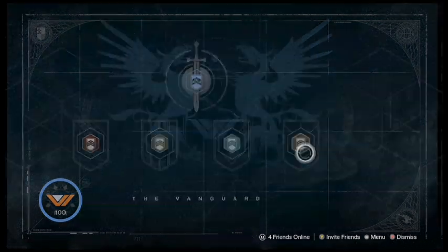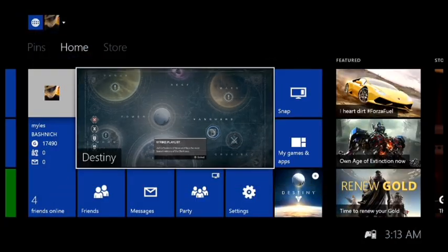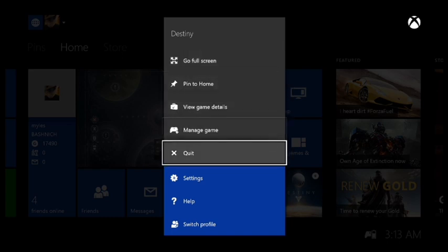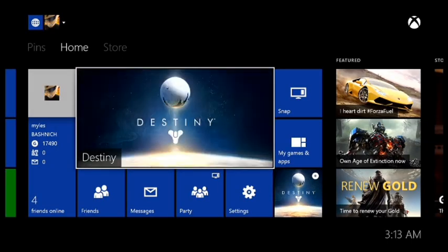What you want to do is go to your Xbox home page, hit the start button — if you remember the old Xbox controller — and quit the game, then relaunch it. That's all there is to it.